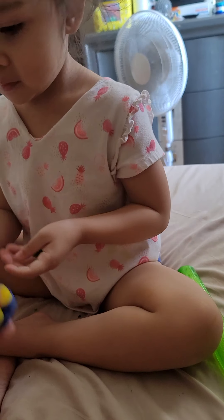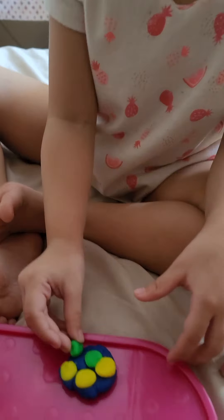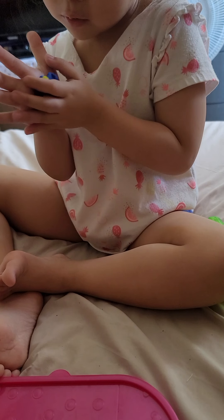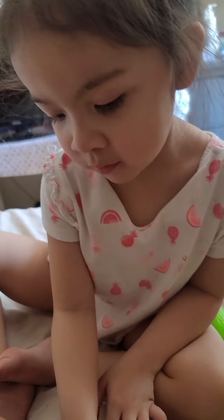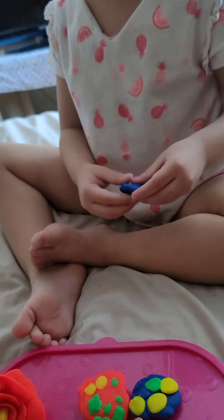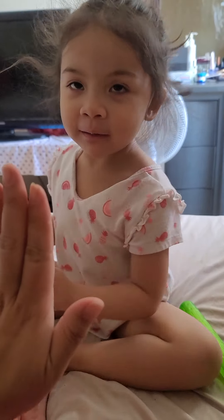Just put it on the side. Press it. Press it into the thing. It's more hard. There you go. See? Now you have two cookies. The blue one and the... Red. Red. Good job. How about... Good.